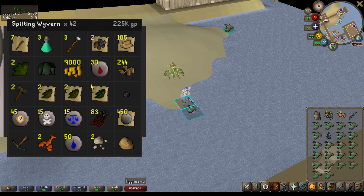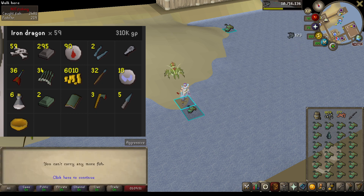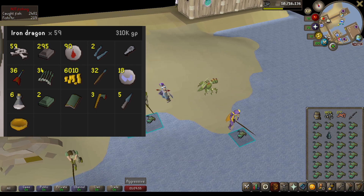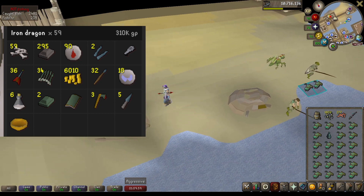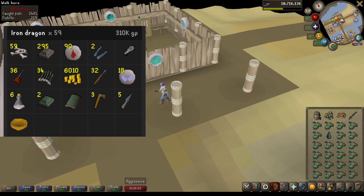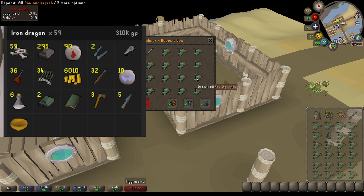Next on the list is going to be Iron Dragons. I was assigned 59 of those. This is something I'd bring a Bone Crusher to as well, and the most notable drops from them being their bones as well as the Iron Bars that they drop. However, I don't always pick up the Iron Bars, so I definitely didn't get all of them. Most of my money from this task just comes from the Alcables that they drop.